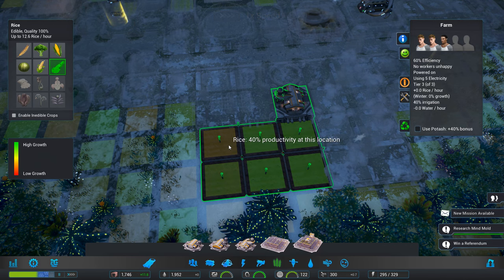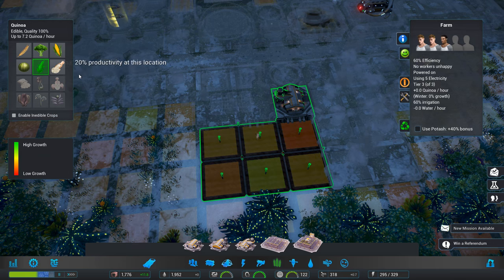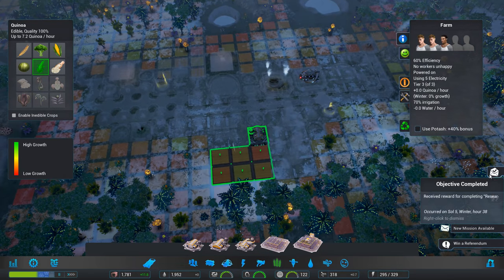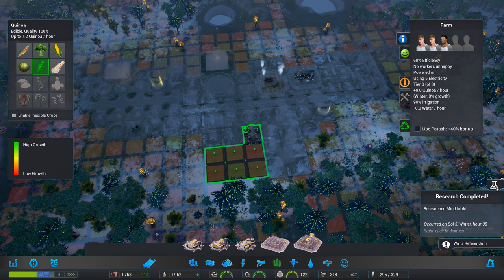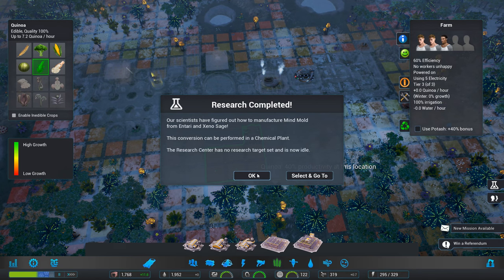And it does take into consideration what's underneath. Interesting — let's go for quinoa. Objective complete! Research mine mould. From Intarion Xeno stage — let's just slow down again. This conversion can be formed in a chemical plant. The research centre has no research target — okay, we'll look at that in a second.